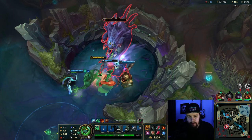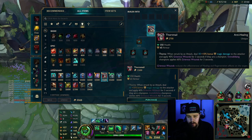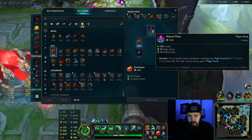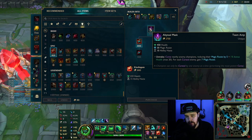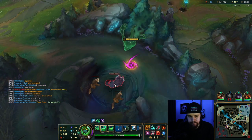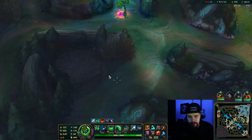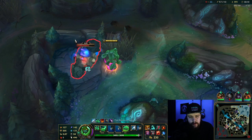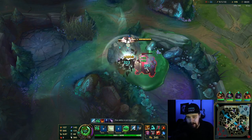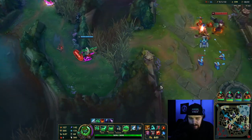The main problem you experience when playing Zac is just knowing how to do his clear — that is a very big part and a very difficult part. We're going Thornmail here and then Abyssal Mask as my magic resist item. The reason I like Abyssal Mask is because it gives magic resist while also upping your damage at the same time, so you gain damage from buying magic resist. This is a pretty offensive build but it's pretty much required — if you're building full tank you're going to lack the damage to hard carry certain teamfights in this elo.